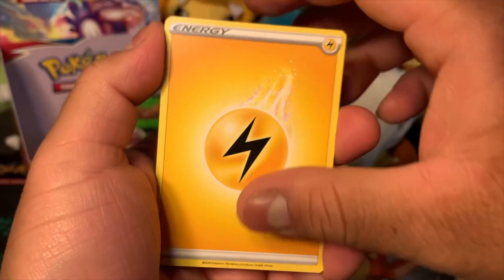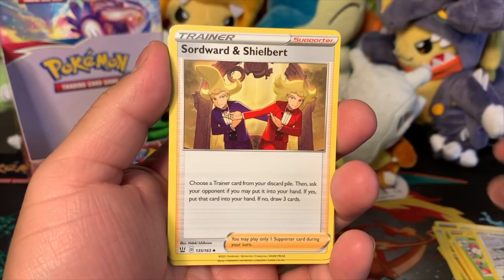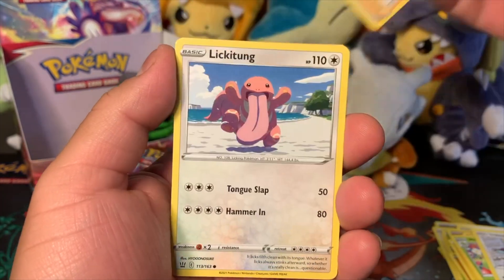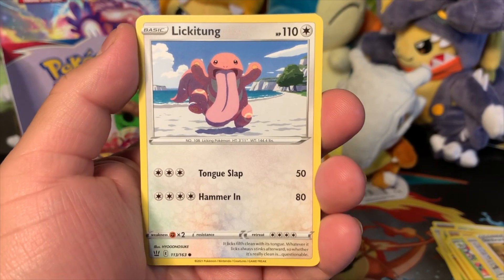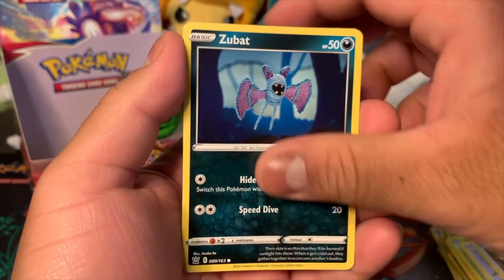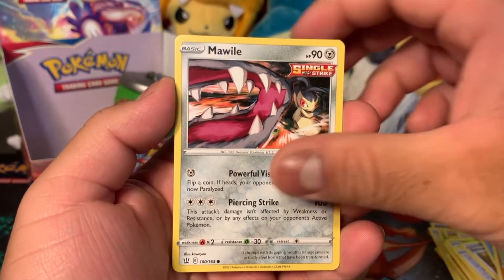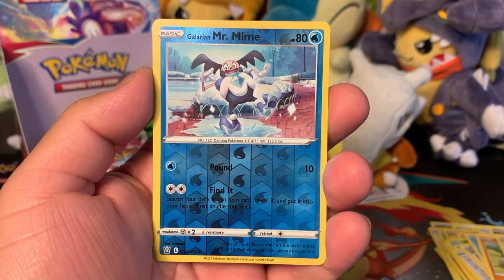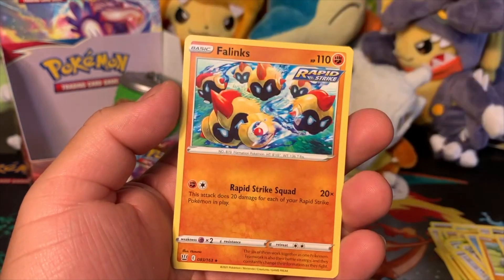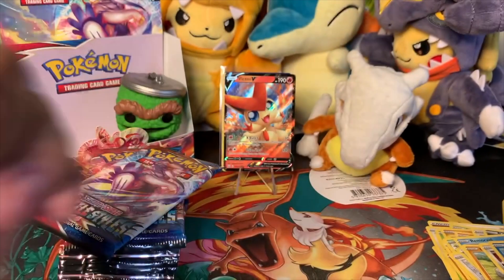Next pack has the Urshifu Rapid Strike artwork — and there's a code card for you guys. We got Lightning Energy, Weepingbell, Sword and Shield Bird — I always want to say Sword Word — Lickitung running towards you because he just found you as a soulmate, Zubat, Remoraid Rapid Strike, Onix, Mawile reverse hollow, Galarian Mr. Mime — this one looks different, I don't think I got this one — and then Inteleon Rapid Strike.